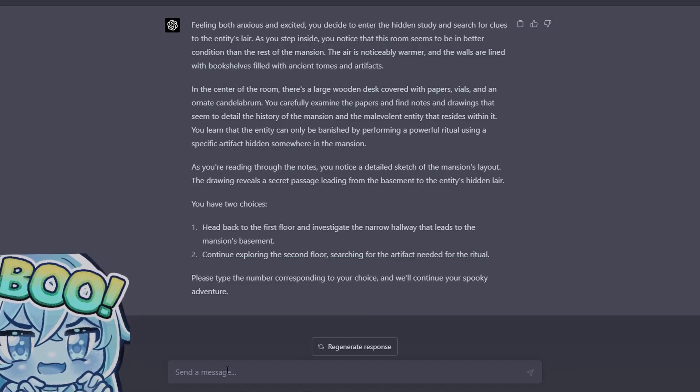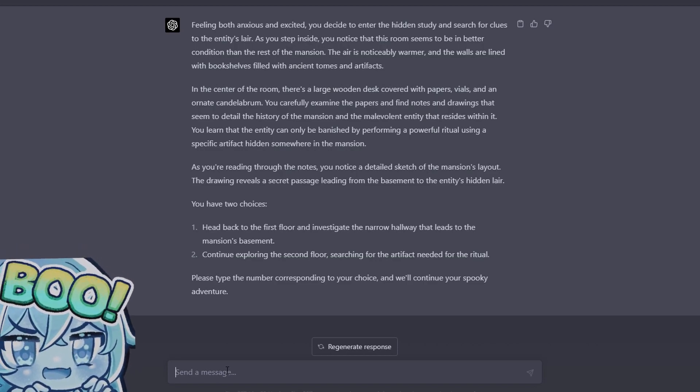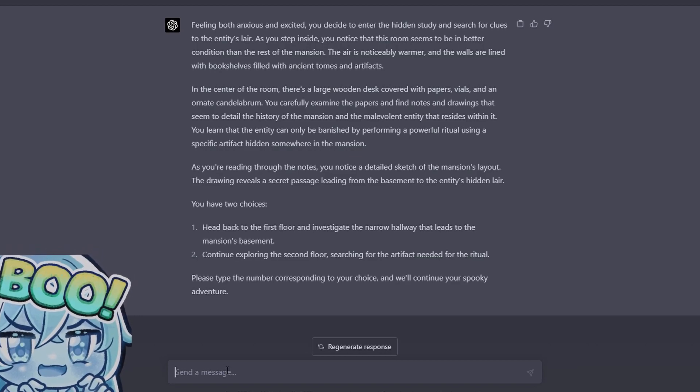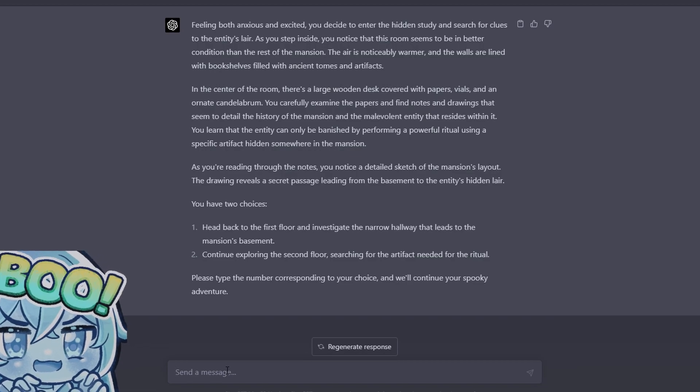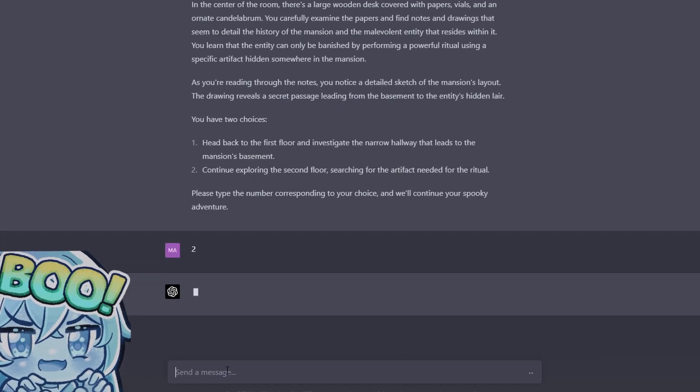As you read through the notes you notice a detailed sketch of the mansion's layout. The drawing reveals a secret passage leading from the basement to the entity's lair. You have two choices: head back to the first floor and investigate the narrow hallway leading to the mansion's basement, or continue exploring the second floor for the artifacts needed for the ritual. Yes — let's keep looking.